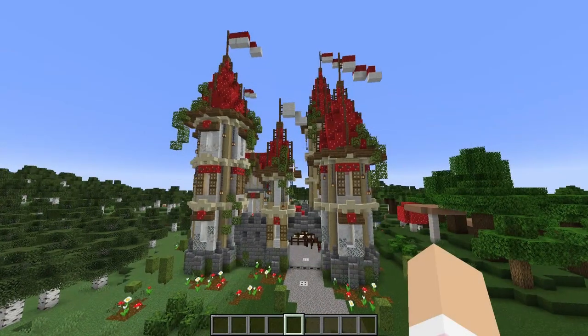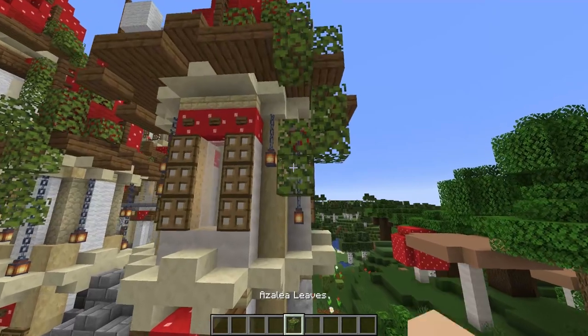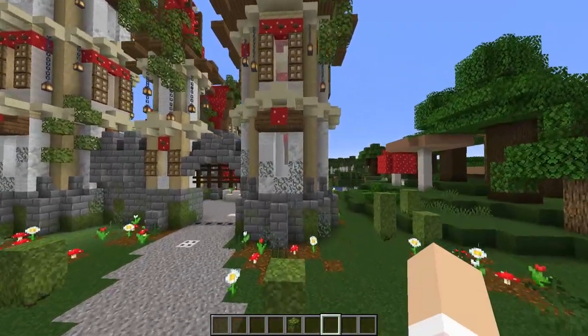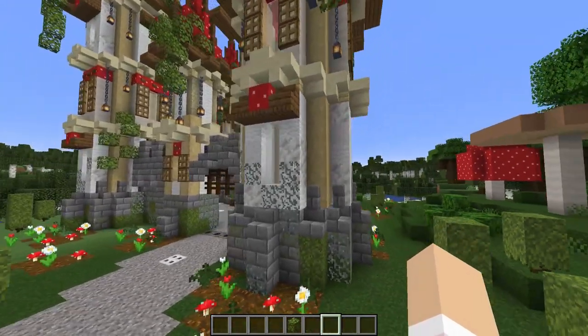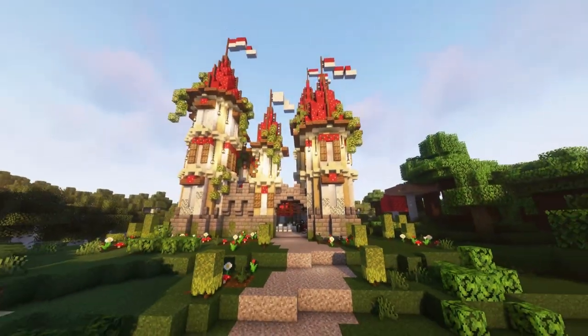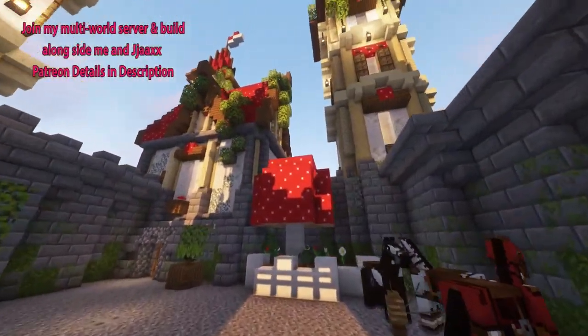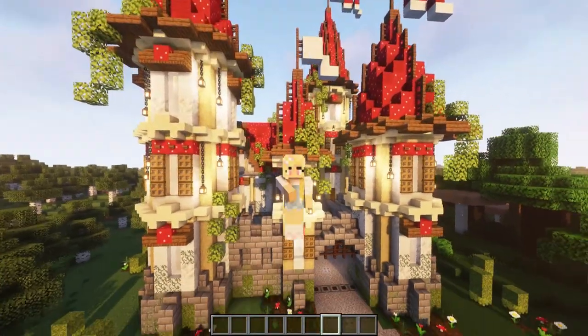Now to really bring this build to life, I suggest draping some leaves off the top of the roof. These green azalea leaves really make the red roofs pop. I've also added some glow lichen climbing up the base of the walls. So here is the finished castle — it looks marvelous! If you enjoy creating it, please join my Discord and share a picture of your build. I'd love to see it, and I'll see you in another video.